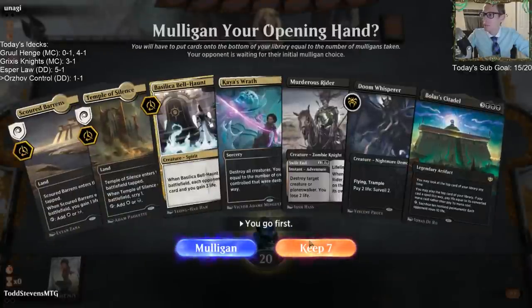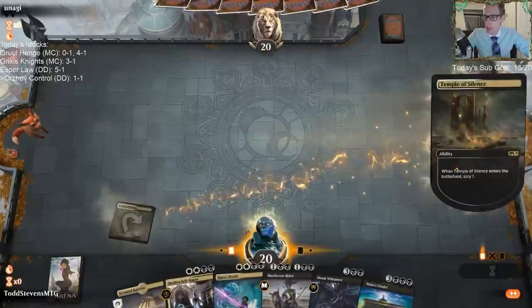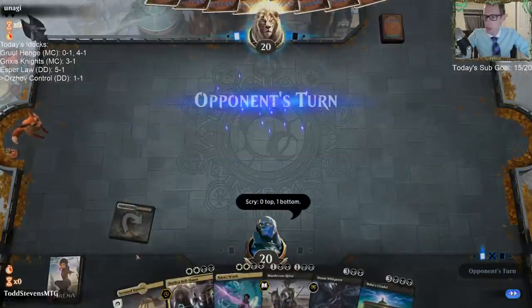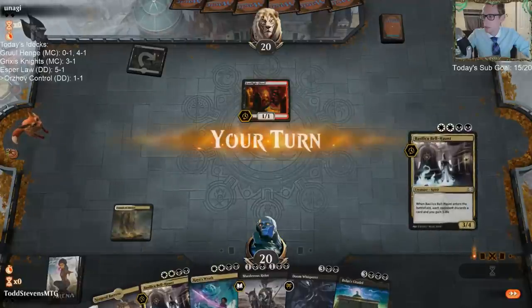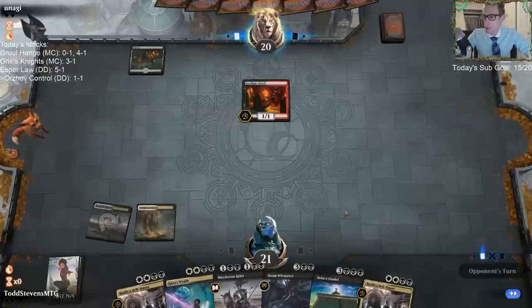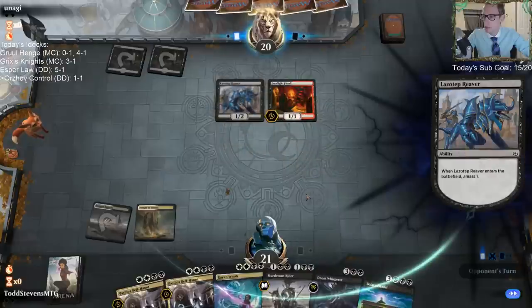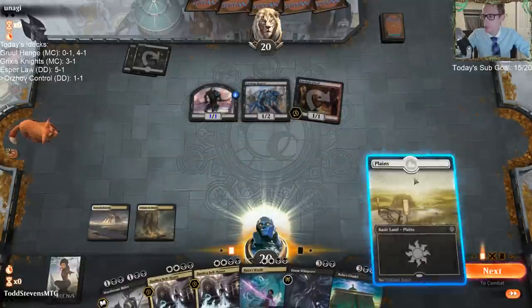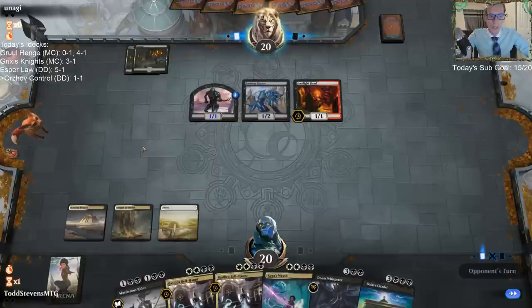We need to draw lands but I like the rest of the hand. You're not a land. We got a scryland to help us look for a land also. Maybe this won't work out. I like our hand if we draw a couple lands here. We're in there like swimwear.